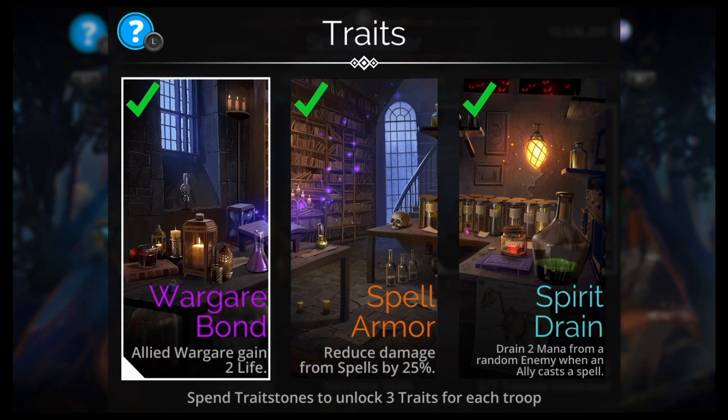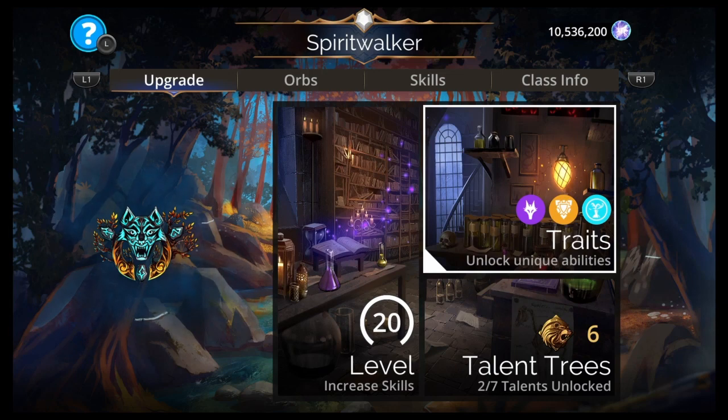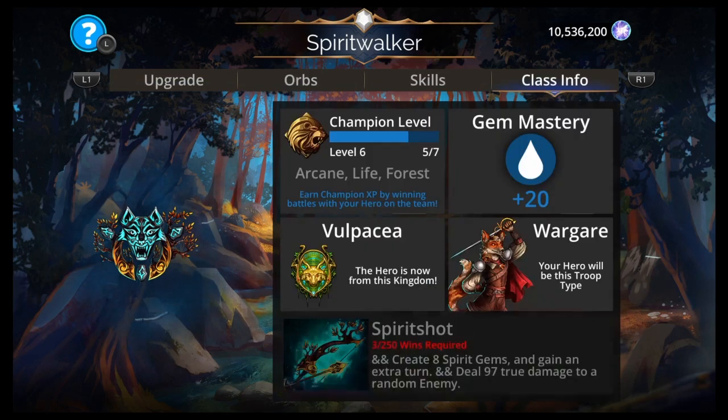The Traits: it has Wargear Bond — Allied Wargear gain two life. Spell Armor — reduce damage from spells by 25%. And Spirit Drain — drain two mana from a random enemy when an ally casts a spell. So yeah, the Spirit Gems are the ones that drain two mana. This class looks like a really good drainer.